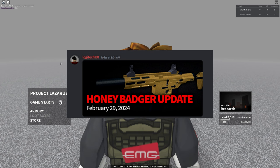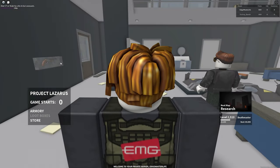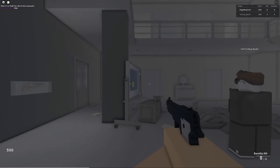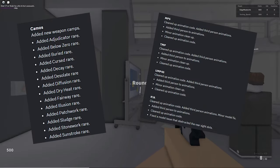Project Lazarus just released the Honey Badger update yesterday, February 29th. Not only did this update release another weapon, but as always Logitech continues to improve upon one of the most well-made COD Zombies Roblox games to date. Additional contents of this release are new camos and SMG animation updates.